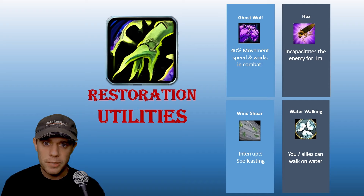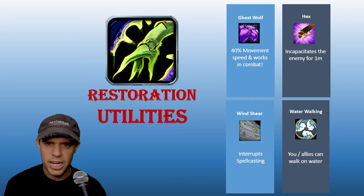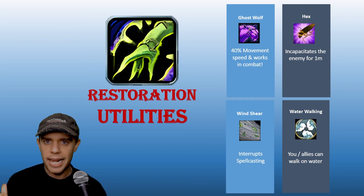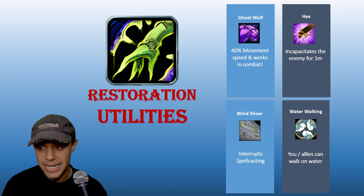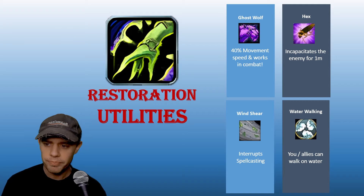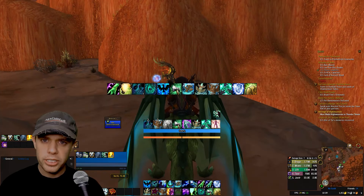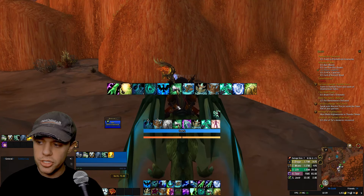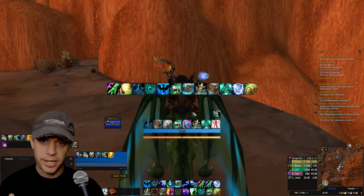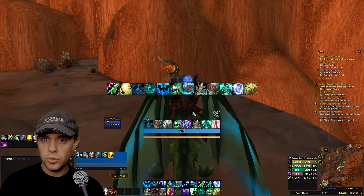I'm not going to include all of the totems here. Ghost Wolf gives 40% movement speed and works in combat — I think it's one of the best speed increases any class has. Hex is like Polymorph for mages — it incapacitates a target for a whole minute, and you can even change what creature they're hexed into. Windshear is our kick or interrupt — it interrupts spell casting, very useful. And then Water Walking lets you and your allies walk on water. Anyway, let's get into the actual rotation.